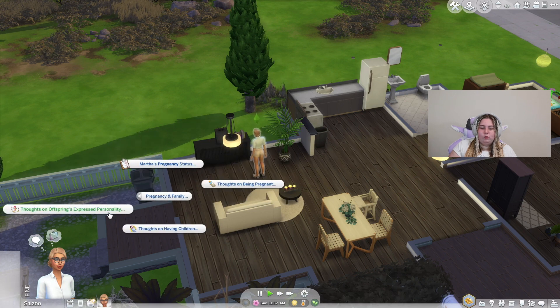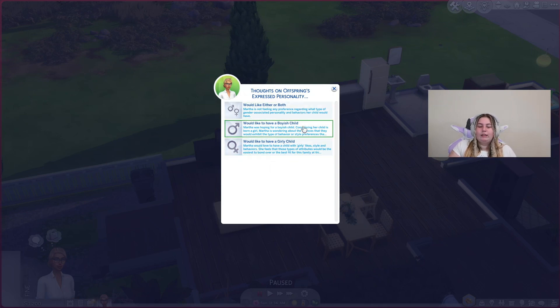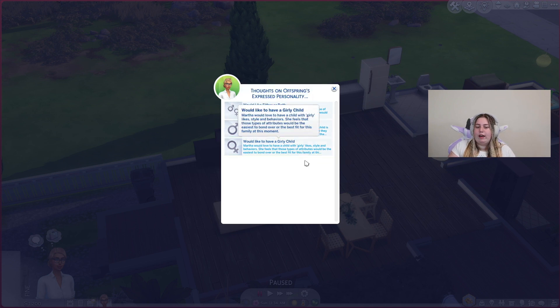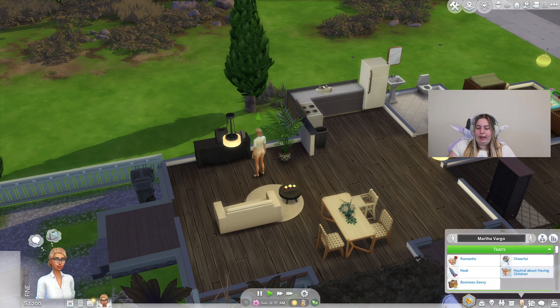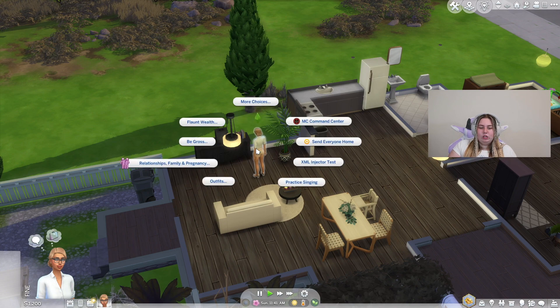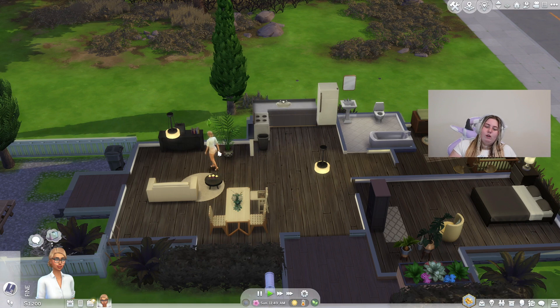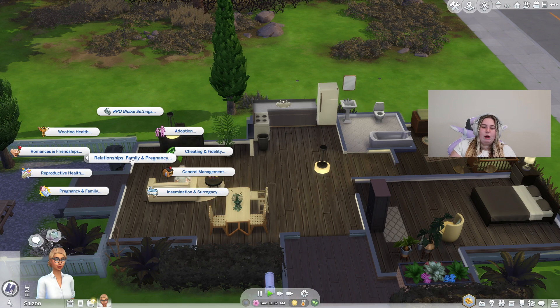We can also go to 'thoughts on offspring expressed personality.' Here you can choose 'would like either or both,' 'would like to have a boyish child,' or 'would like to have a girly child.' I'm going to click 'would like either or both' so she has that preference. Before we get into the surrogacy portion, let's go to reproductive health and go to the doctor to get our fertility and health risk evaluated.